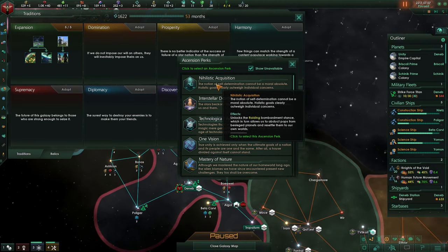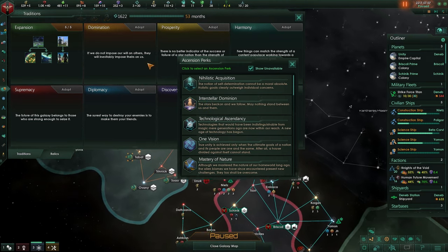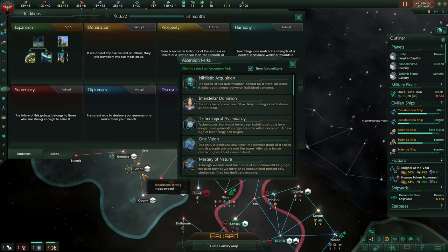This is nice if you want to play that way, but it's not my cup of tea. These captured pops are not going to be happy — they're going to be slaves. And doing this with a hive mind doesn't work, because hive minds need hive minds, and those pops will just die.